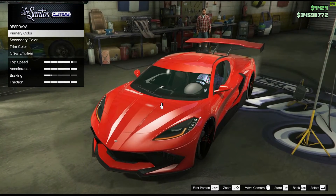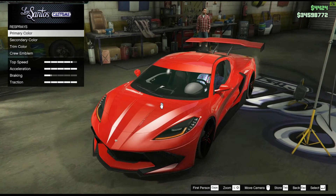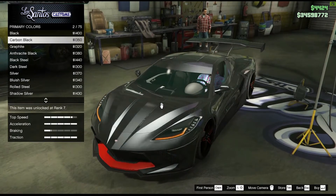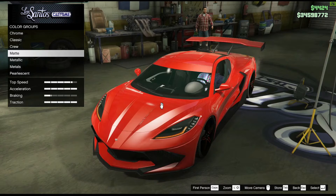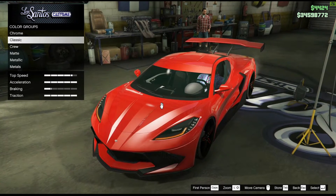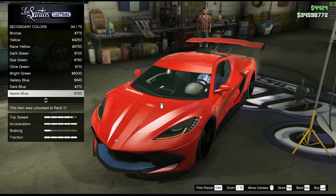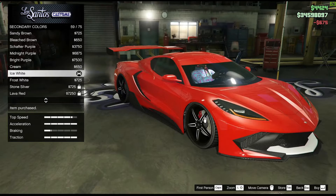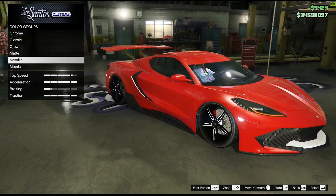Now the second part — go to respray. Primary, secondary, and trim will be the second, third, and fourth parts. For primary, it can be metallic. It's already red, so I'm going with classic red. For secondary, I'll go with ice white, which will give it a different look. I chose ice white mainly because it will affect the trim color of the wheels.